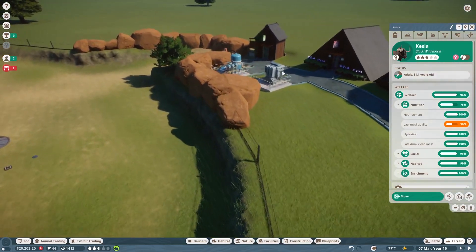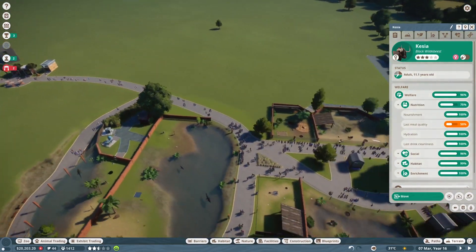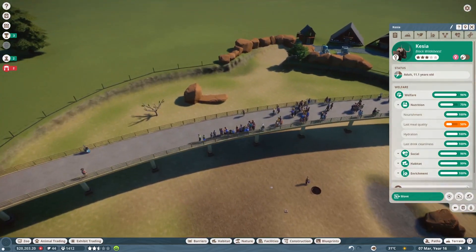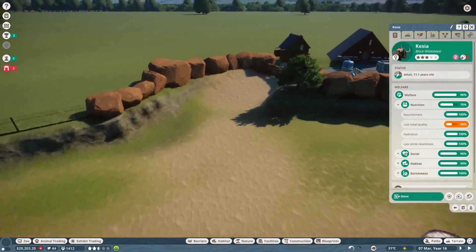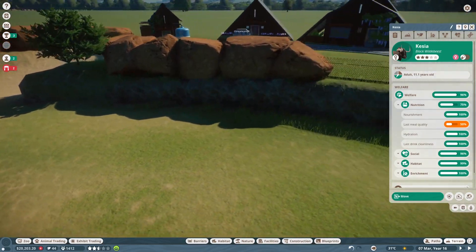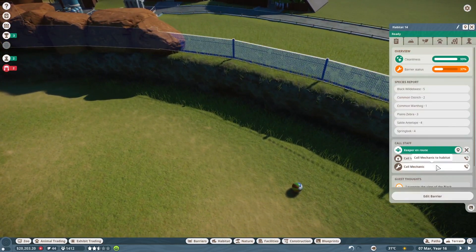And then the staff placement over here, because it took forever for the vets to run all the way over here — they were kinda tired and complaining. So I fixed it. And I like how I did the rock walls here. I actually really, really approve of this — it kinda hides the fence there, except we may need a mechanic for that one.